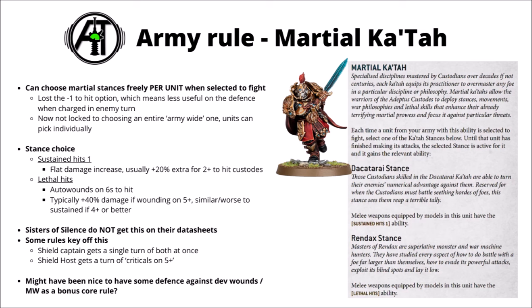A few rules in the Codex do key off Martial Katar as well, such as a Shield Captain having a single turn of getting both stances at once, and the Shield Host giving you a turn of criticals on a 5+. Unfortunately it doesn't look like there's any overarching defence against devastating wounds or mortal wounds — something that might have been helpful to bake into the faction altogether. In the past they have had special rules giving a little bit of defence against those things, and it might have been nice to have one as a core rule.